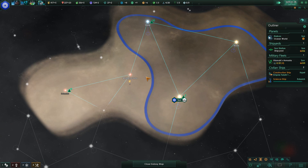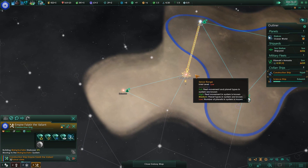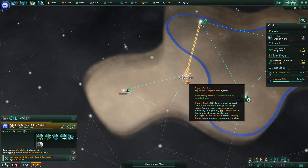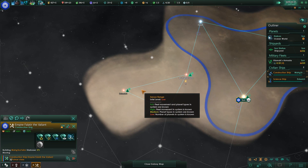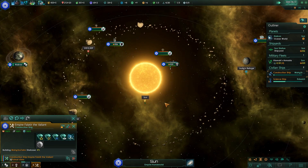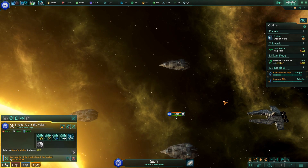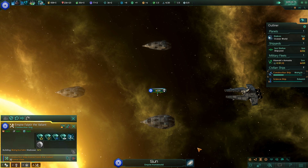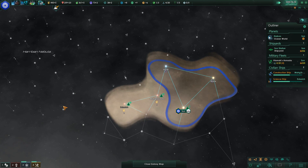Gonna move here. It's done now, so I can build a starbase there, and then I'll build the mining station so I can mine that. I'm gonna need a bigger fleet eventually, because this tiny little thing ain't gonna do much. I need some, like, star destroyers or something.